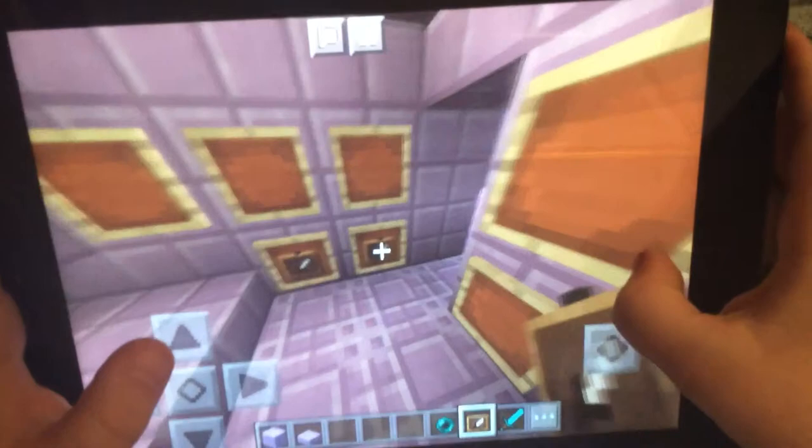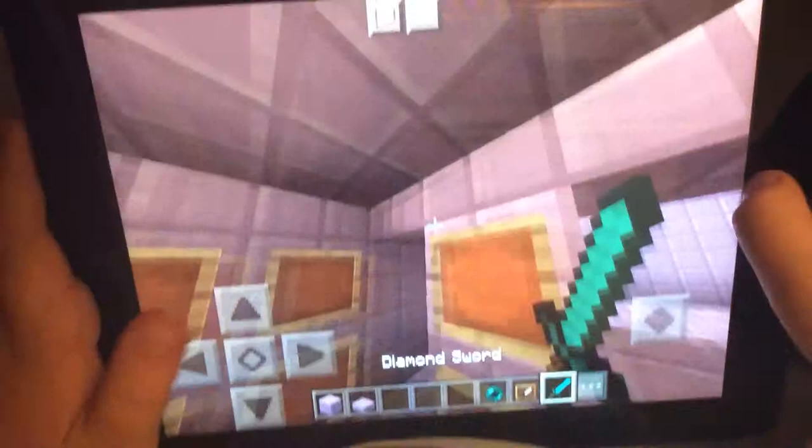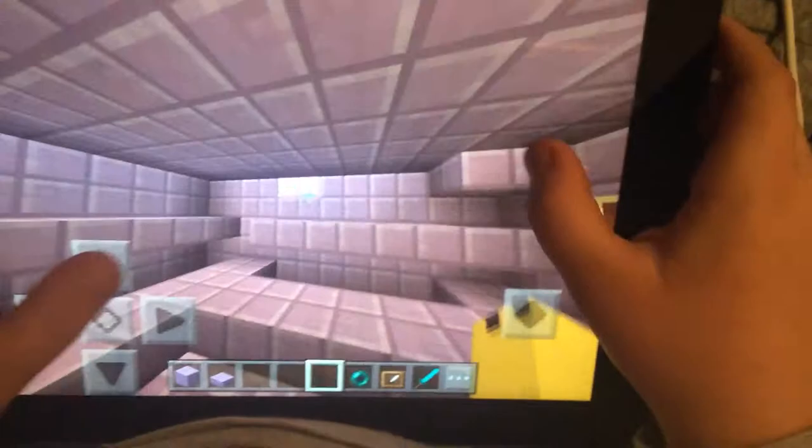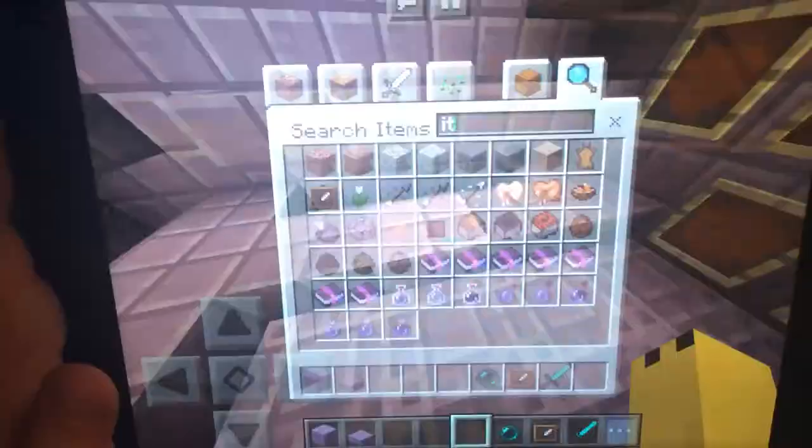When you have an item frame you can place an object in it. See, look how cool it is — it's just epic! Okay, that was terrible, so I'm gonna take the item out now.